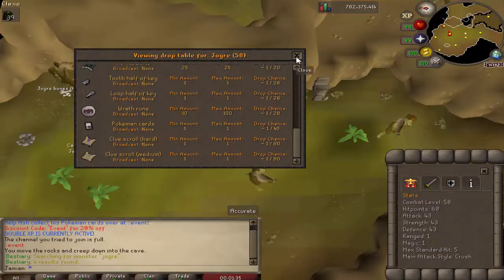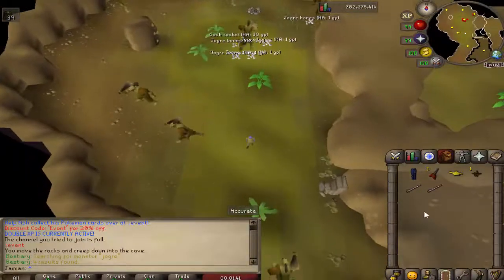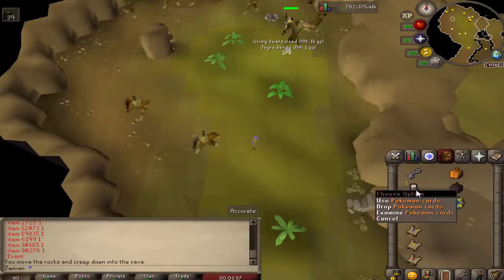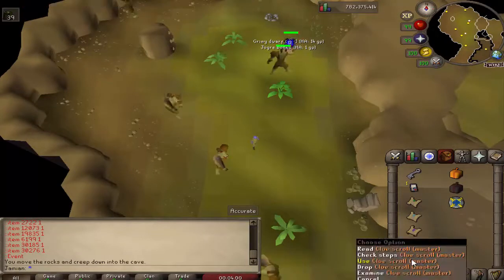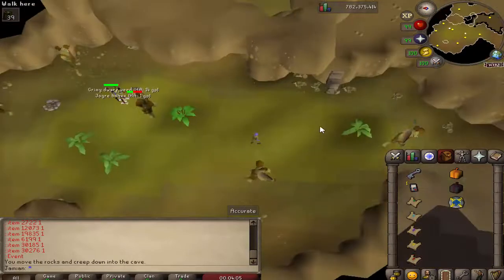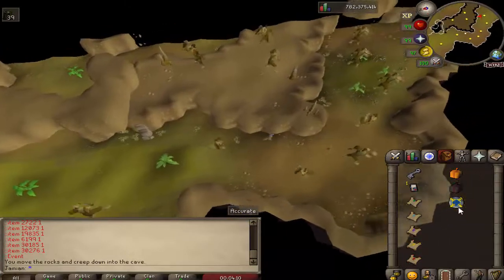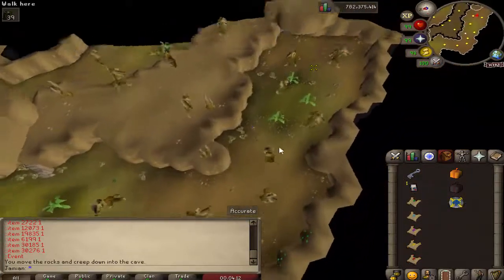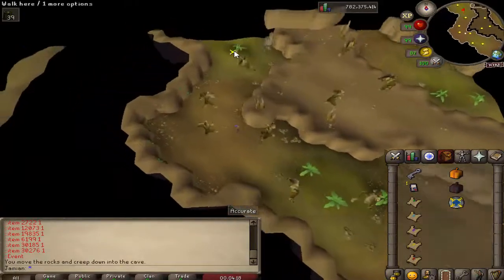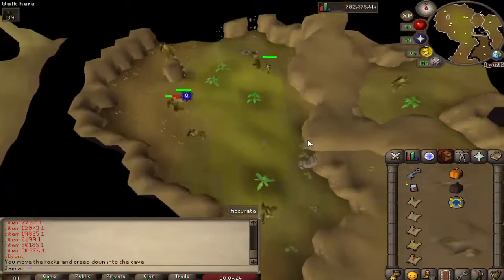They have all of these drops, and they also have access to a secondary table. There's nothing that shows you the secondary table, but I'll show you now. From the secondary table you can get Crystal Keys, Pokemon cards, every tier of Clue including Master, Normal Mystery Boxes, Elite Mystery Boxes, and you can also get $5 bonds. So if you're playing and not trying to spend real money, this is going to be a really good way to get an easy bond. I've already gotten one myself.